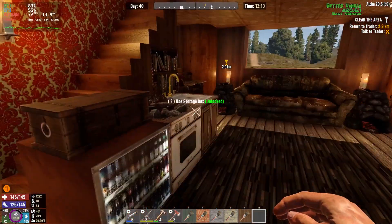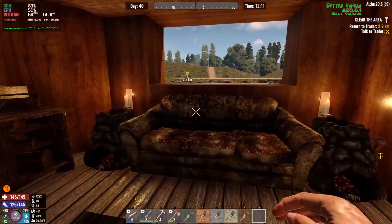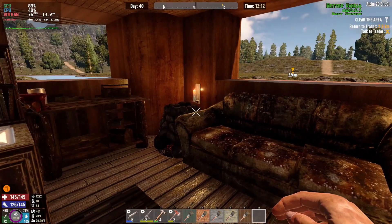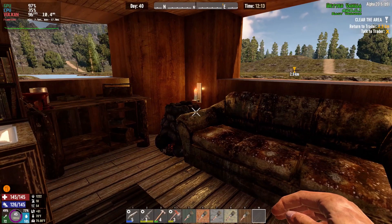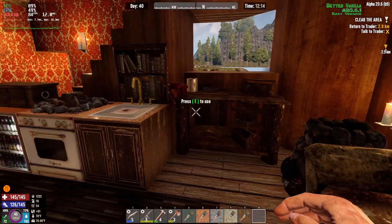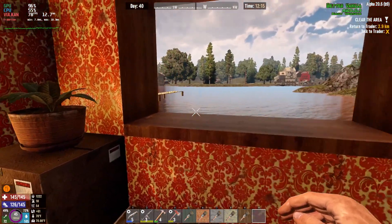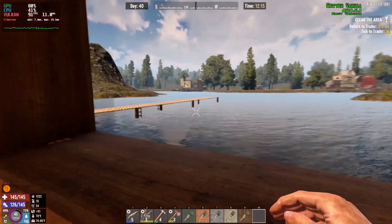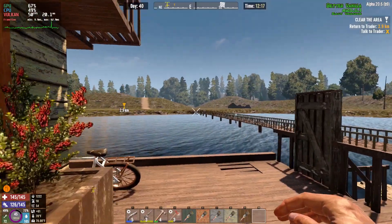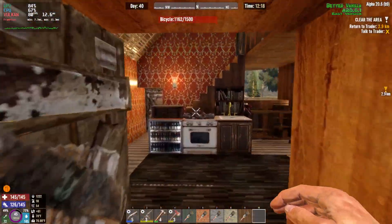I don't think it would stand up to a horde, but that's okay because we actually have hordes turned off. This is a custom game mode - no seventh day hordes. There are more zombies and they're harder, so you have to go out and get supplies, but that's more fun because however many people you have, you can take your time and build. This bridge, for example, took so long to build.